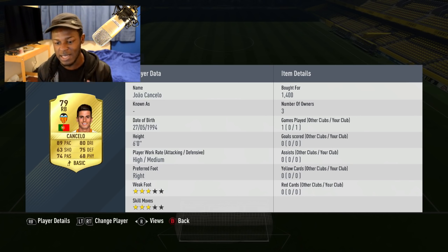Going on to the right back, we have Concello. Mainly because of his pace - he's got 89 pace, 80 dribbling, which is decent for a right back. He's not the strongest but he can catch up to people, which is why I've got him in this team.